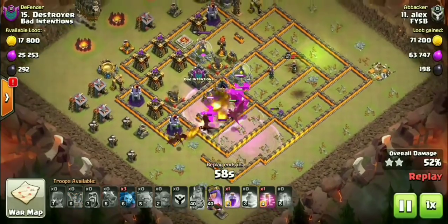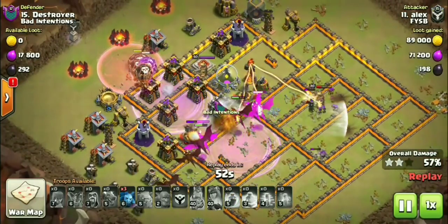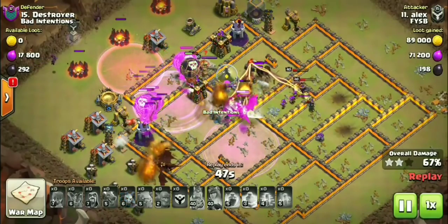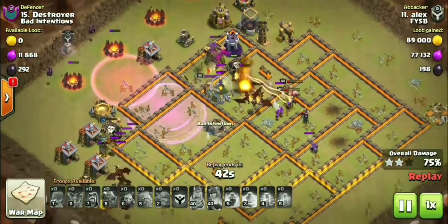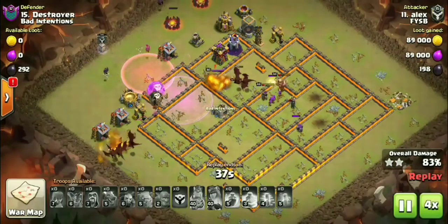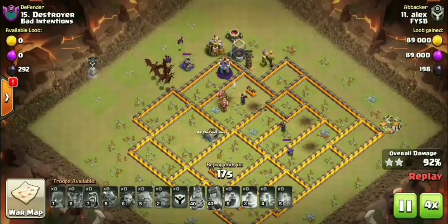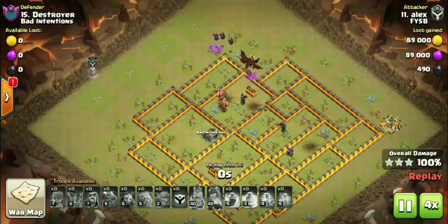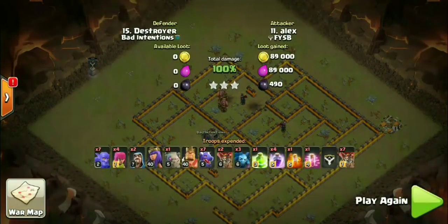This is a fully maxed base and these dragons are just pushing through. He did have maxed level 7 balloons coming out of the CC, hasting them into all those archer towers, and a Rage ended up completely wiping out this base — a fully maxed Tier 5 base getting taken down with dragons. That was the first couple of attack strategies. Let's go ahead and take a look at the very next one coming back to Town Hall 10.